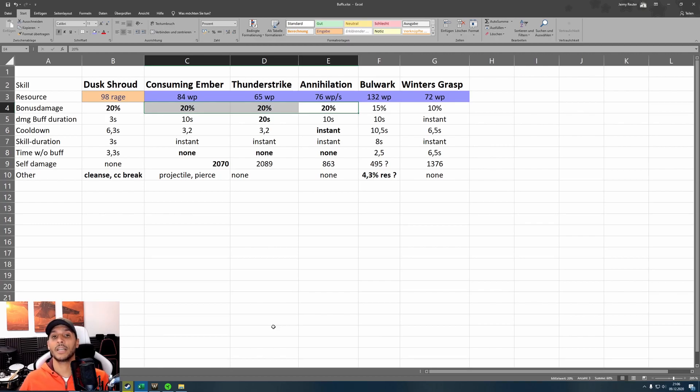Consuming Ember has a 10-second buff duration. It has a cooldown but since you can cast it instantly you're rarely without the buff. Thunderstrike is a better example — it consumes a little less willpower and has the longest damage buff duration at 20 seconds. The skills also deal a little damage themselves. This is the compiled list — it's up to you which skills you want to go with.